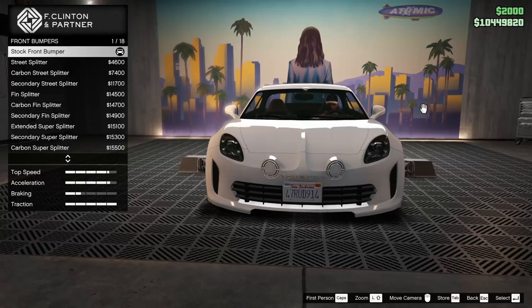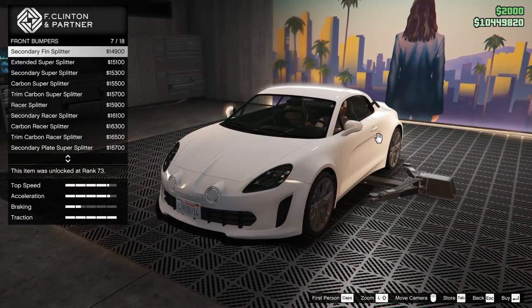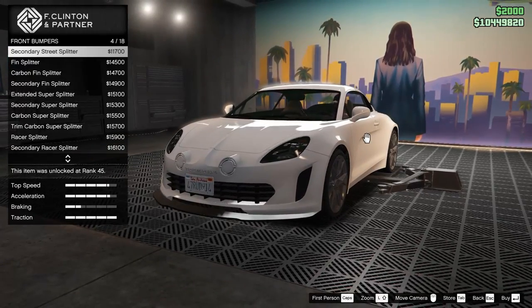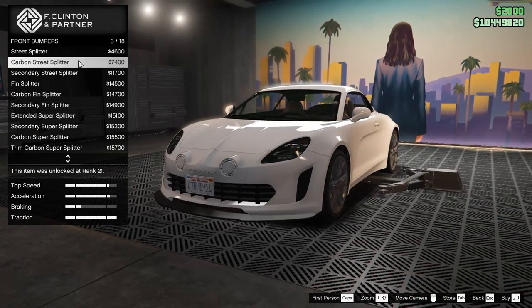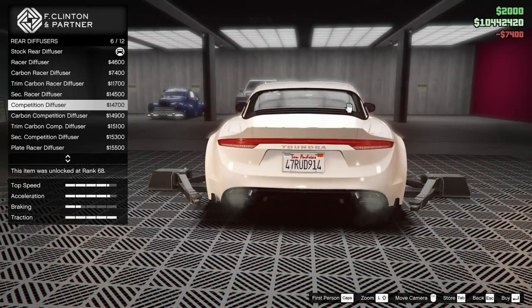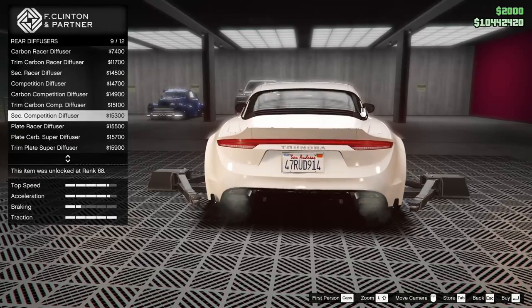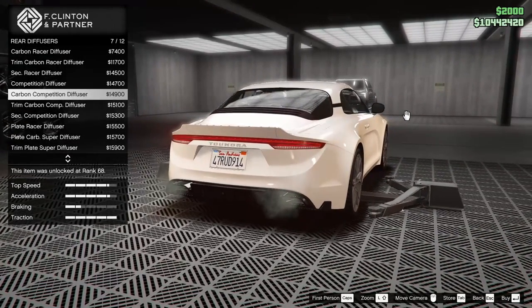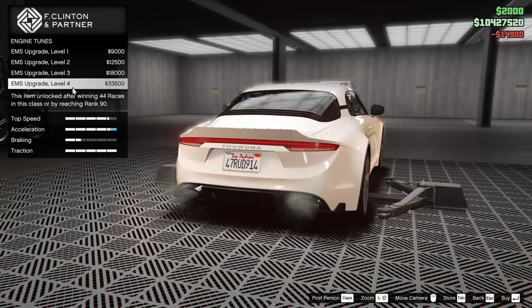So far there's some pretty aggressive stuff you can do to this thing. I'm kind of thinking of maybe going for a sort of race build. Let's go for the carbon street splitter to start things off. For the rear diffuser we have quite a few options and some of them are pretty aggressive. I do kind of like the carbon competition diffuser, let's go for that one. For the engine we're going to go all the way up on that.